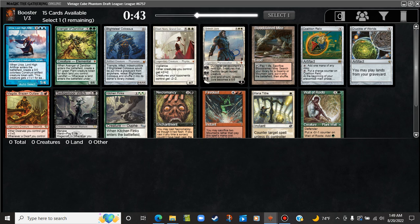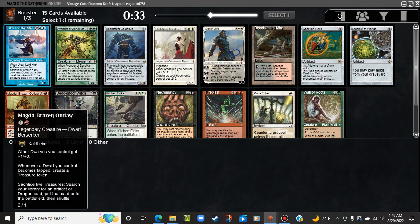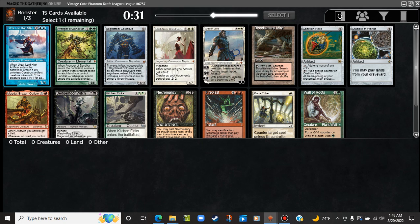I don't really like Coalition Relic. I don't really want to take Crucible of Worlds yet. Wall of Roots is pretty far from the best one. Green Magda's not really a great card. Red is okay. Necromancy's fine — let's not reanimate. But we're going to take the Necromancy, maybe. Although Urza is better. Urza's not coming back; Necromancy actually might. Take Urza.